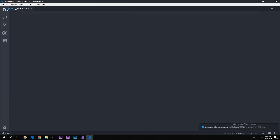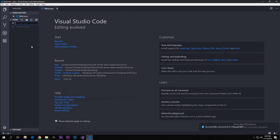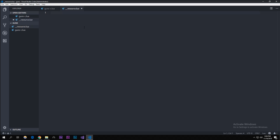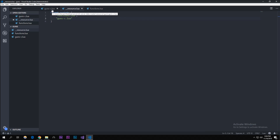I'm going to open this folder in VS Code, which we installed last episode. We'll create the first file called 'guns_c.lua' (the 'c' stands for client), and also create 'functions.lua'. In the resource.lua we're going to type in 'client_scripts' as an array containing 'functions' and 'guns_c.lua'.